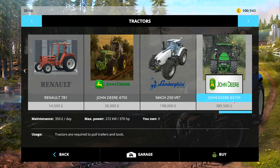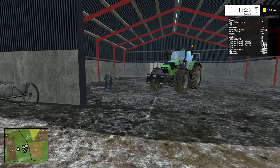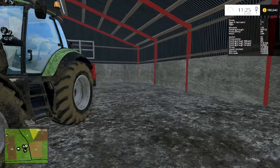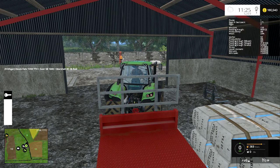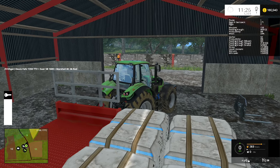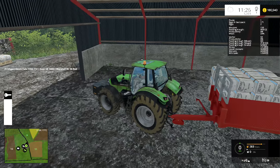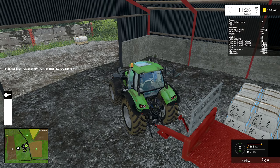Or we have the John Deere 8370R which is 370 horsepower. Head down below and let me know which one you want — it's your vote, it's your game. Now I have got a huge amount of stuff that I need to do. I've also noticed with the lag that when I'm looking towards the middle of the map I seem to get more lag than when looking away from it, so I'm not really sure what's going on there.